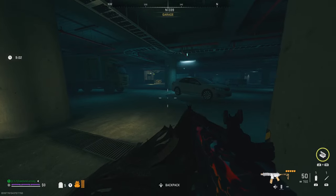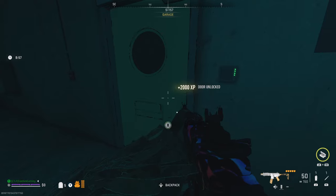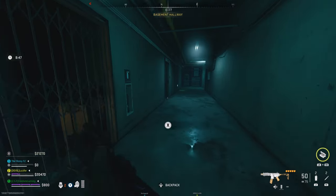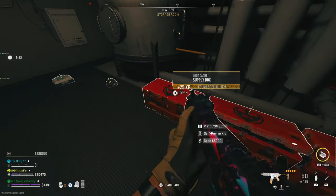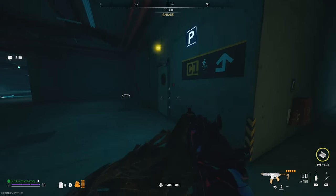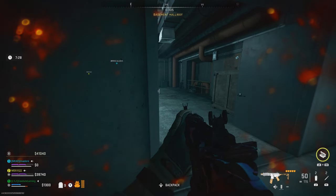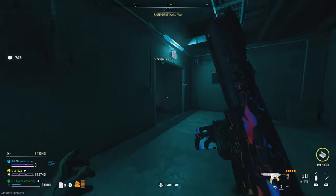You can find self revives and other gear by going to these locked color coded rooms. The different rooms are green, blue, red, and black, and they each have a card associated with them. I will link a video up above so you can easily find where all of these locked locations are in Building 21. All you need is to know where this locked green door is down in the parking garage on the first floor. I'm going to quickly show you how easy it is to find all of the locked color coded doors in Building 21 if you know where this green door is.